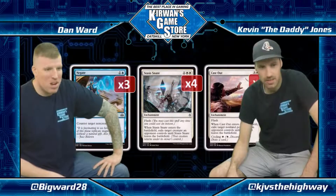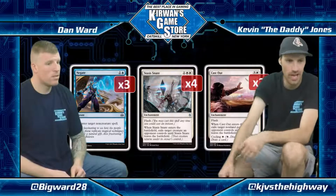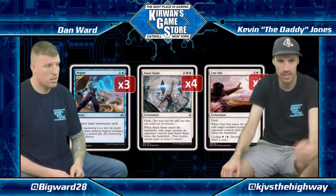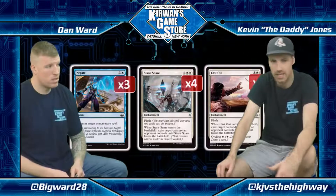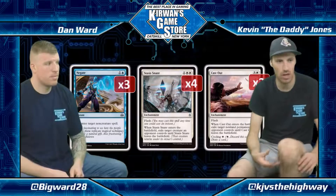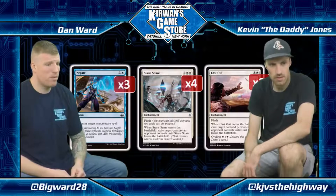Lots of answers to Ulamog and Marvel: three Negates, four Stasis Snares, and two Cast Outs. First thing that comes to mind: that's a lot of enchantments. It's probably right though, because you have mana untapped a lot, and with flash these cards don't exactly cost what they cost — you frequently have three or four mana untapped to play anyway. Some awkwardness when you really want to cast a Cast Out but also need to get a Gideon out, but most of the time you just leave up Selfless Spirit plus Queller or Negate.